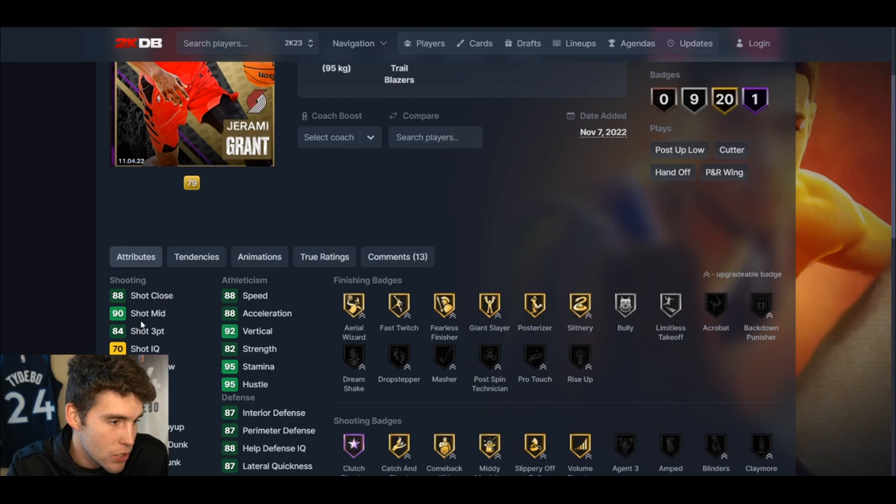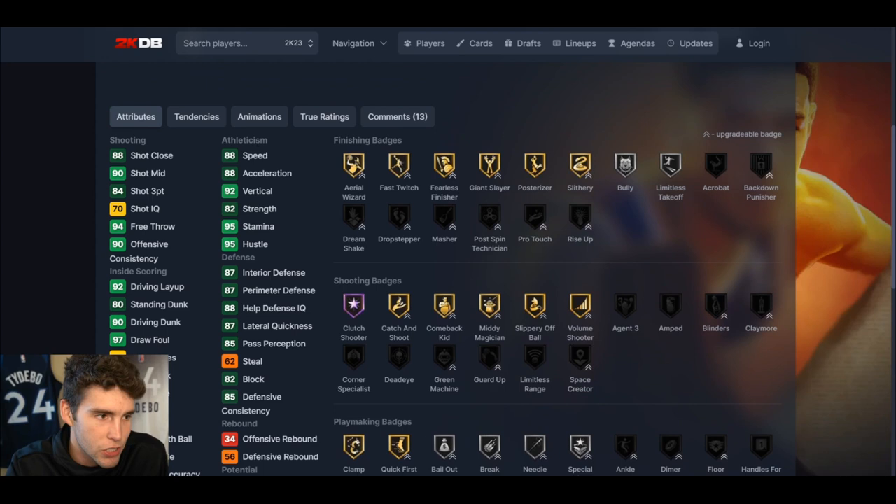He's got an 84 base three-ball, 80 standing dunk, 90 driving dunk, solid speed and ball handle, 88 speed, 87 acceleration, good interior and perimeter defense, good lateral quickness. Those are the good things about the card — on the initial look there aren't many downfalls.